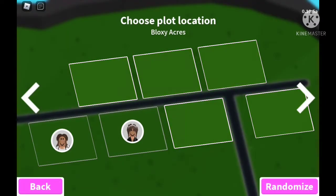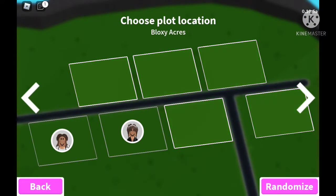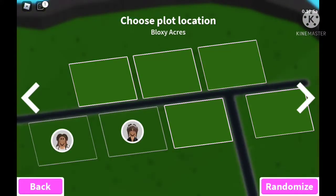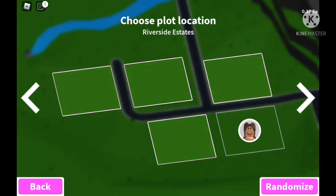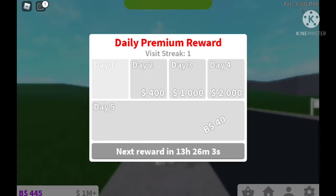Before we officially start today's video, I just wanted to point out a new thing Bloxburg added: choose plot location. You can choose any plot, see all the plots, and see which plots other people have chosen — so you can spawn near your friend. I don't know if you need premium to do this; I have premium so you'll have to let me know.